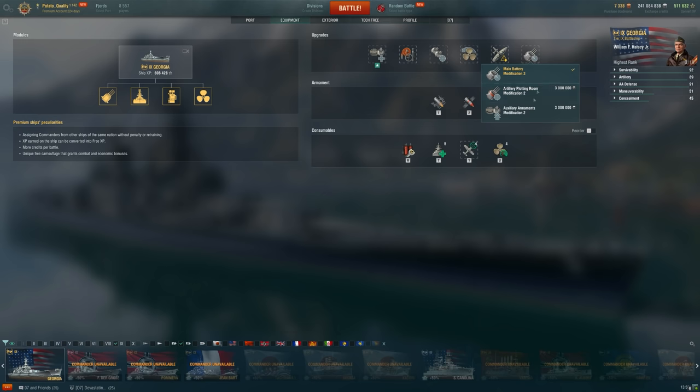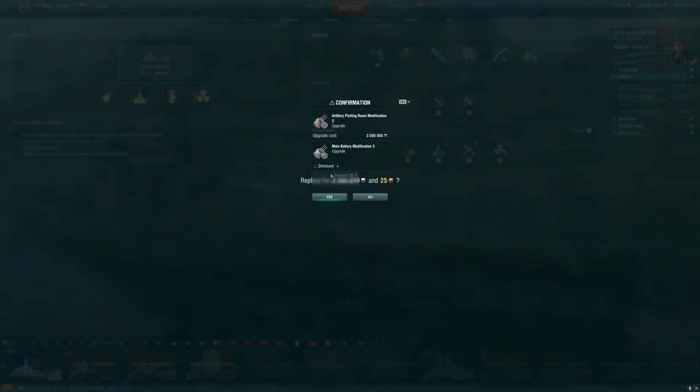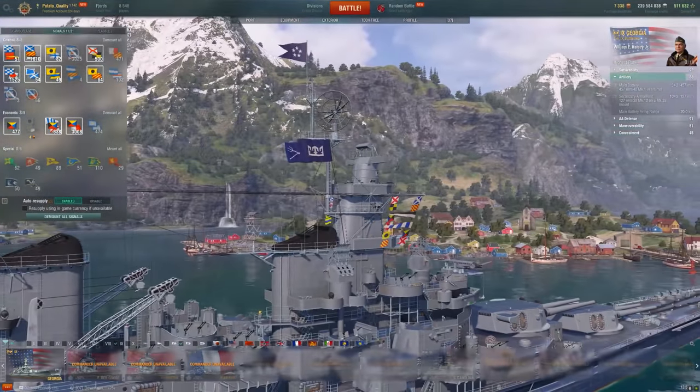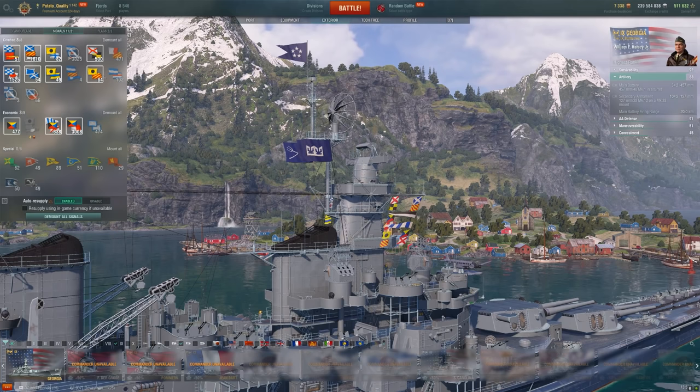Depending on the day, accuracy might even be better, but you already have very accurate shells — with the accuracy module dispersion goes from 216 meters down to 193 meters, which is kind of hilarious. Even with 1.8 sigma it's not a huge deal. I'm running a Fighter plane consumable to deter multiple drops from aircraft carriers — they'll always get a drop through, but fighters can somewhat deter the second drop along with the AA.